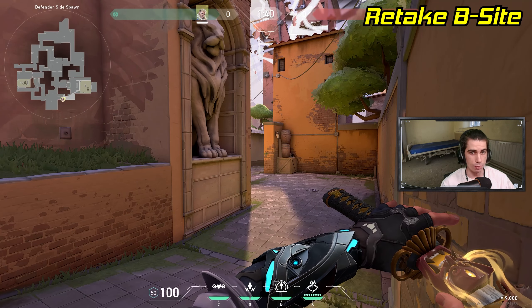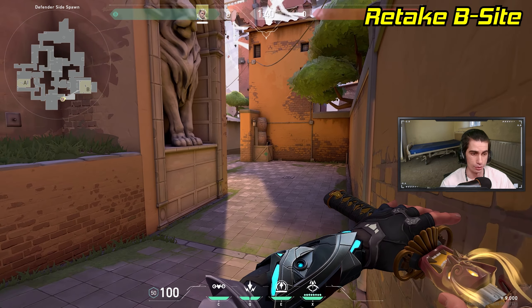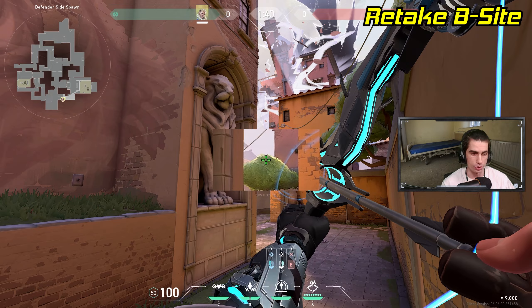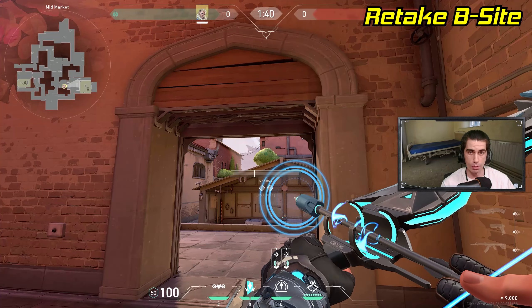Whenever the enemy team plants the spike on B site, chances are this area and spawn is smoked off. So as long as you have a teammate holding for you, you should be able to do this arrow with no problems. Pull out your arrow, full charge it and aim anywhere towards the top of this tree. Let go of the arrow, it'll land on the tree canopy and reveal most of site.